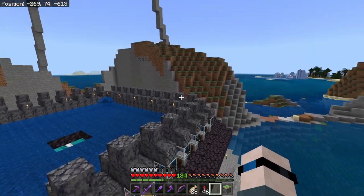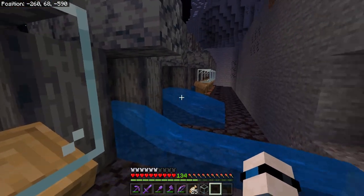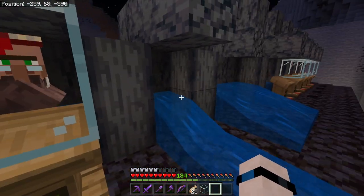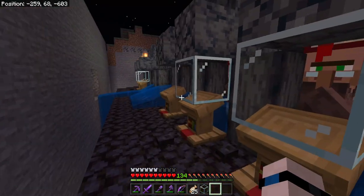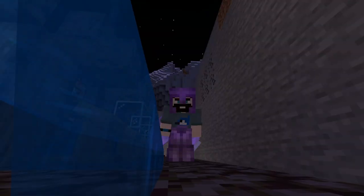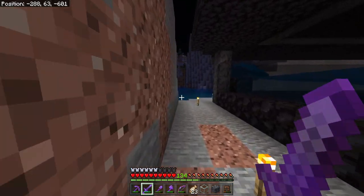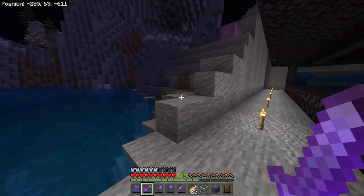Basically, the only things I would say are necessary for an iron farm villager trading setup are librarians — because you want those enchantment books — and the three smith types we've already gone over. And that's not good — I was standing here doing some trading, trying to lock in my librarians, and a ninja creeper decided to jump down on me. Thankfully my no-death streak is continued. I guess we've gotta fire up the breeder again.